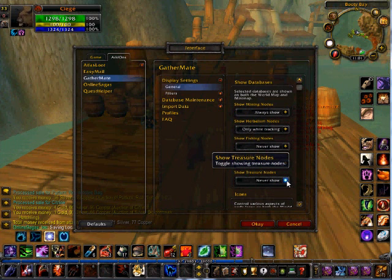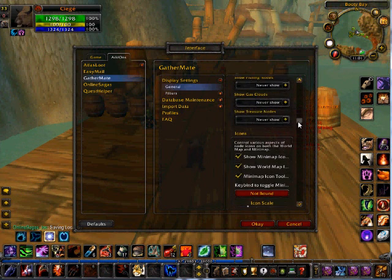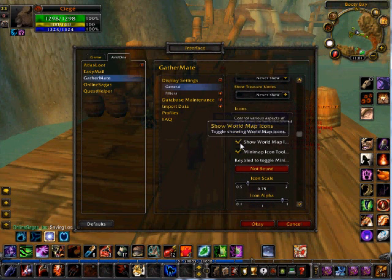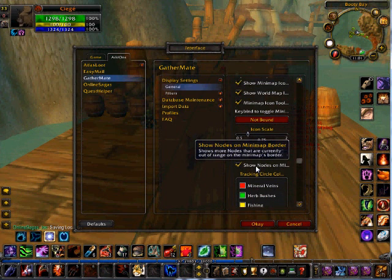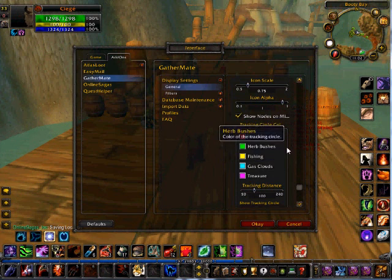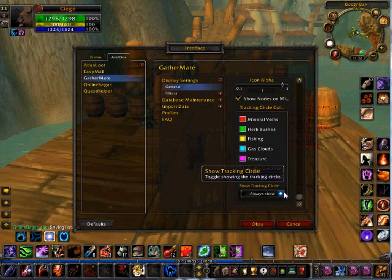I don't have treasure because I think it's just a waste of map space, RAM, and latency. Gas clouds — I'm not an engineer, no bother showing. Fishing nodes I'm not going to show right now; if I decide to work on fishing they're there. Herbalist nodes — I have an alt that's an herbalist, so I have it set to only while tracking. Mining — my main character is mining, so I've always shown, because druids have track humans. That way I can see humans and nodes. Icons — it tells you where it shows the icons, so it's under Minimap and World Map. Tool tips — you can hover over them and it'll tell you if there's none nearby, how big they are, the transparency of them. And then this is just your colors — you can set your colors to whatever you want. And then your tracking distance, how close you have to get before it shows the circle, and then just how it shows the circle.